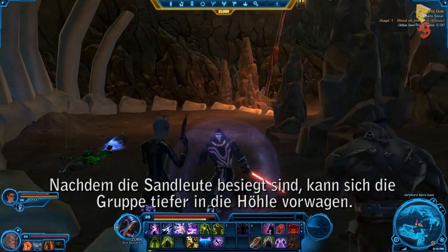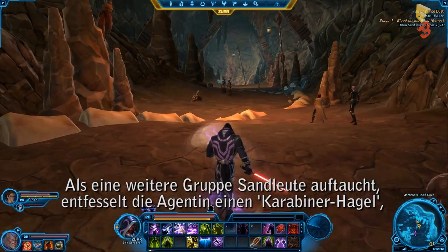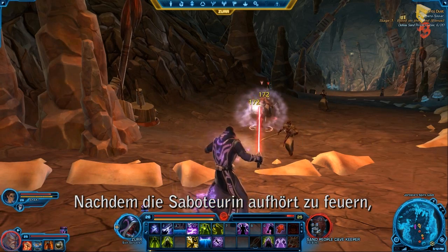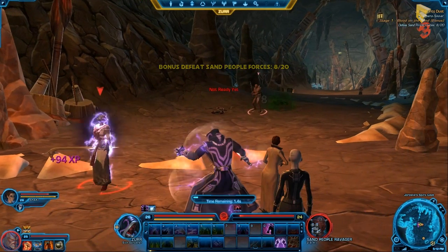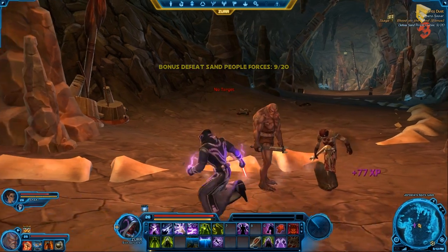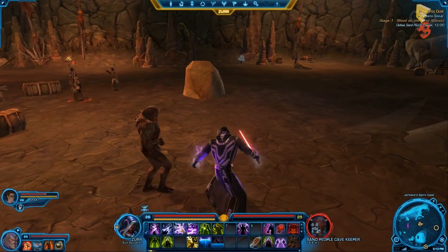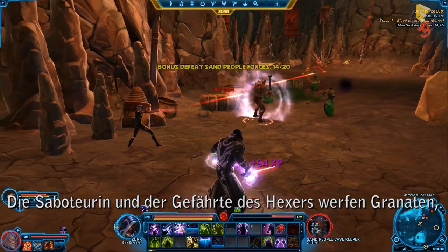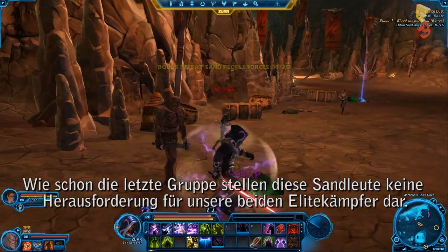With the last of this group of Sand People down for the count, the group can move deeper into the cave. Seeing another group of Sand People ahead, the Operative lets loose with a Carbine Burst, which strikes multiple enemies with a wave of weapons fire. Once the Operative stops firing, the Sorcerer unleashes Force Lightning on an unfortunate cavekeeper. The Operative and the Sorcerer's companion character throw grenades in to start the fight, greatly weakening the cavekeeper. These Sand People are no match for two of the Sith Empire's finest.